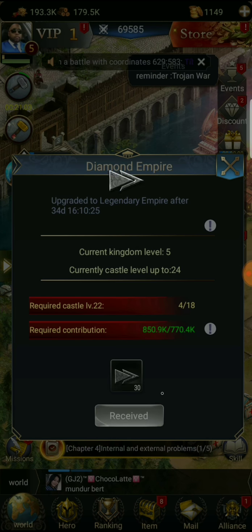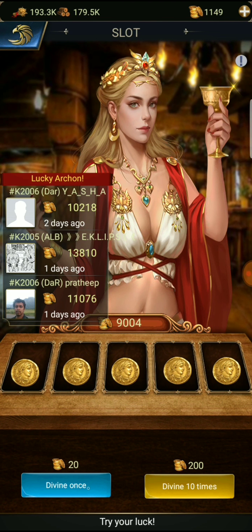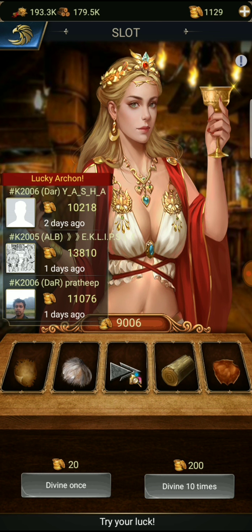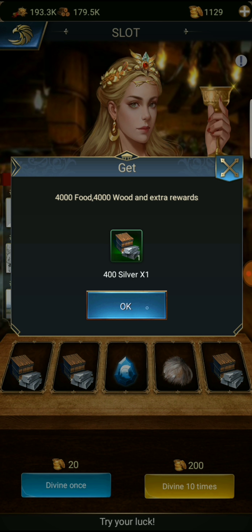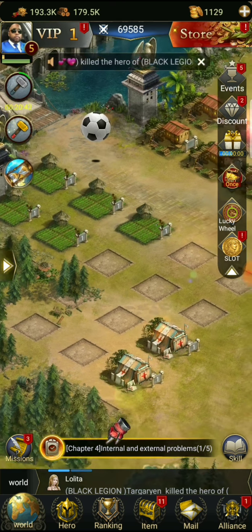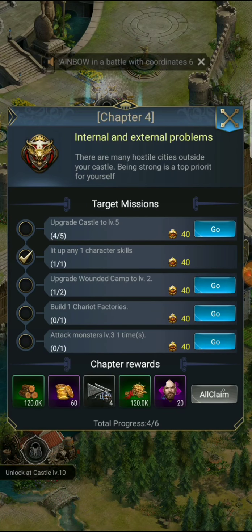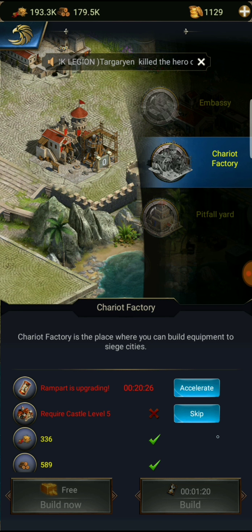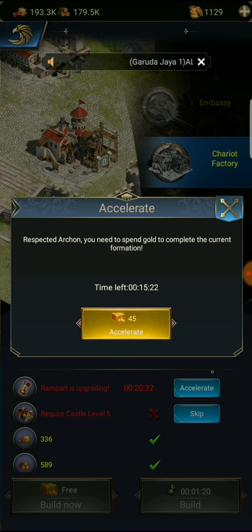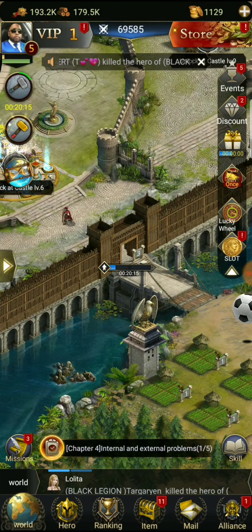That's fine, it's all fine and dandy. Let's divine once. Let's see - build chariot factory. Castle level five, ramparts are upgrading. Let's speed this up a bit - I'm not going to use gold though, not using gold. These are speed ups.